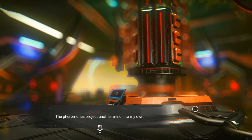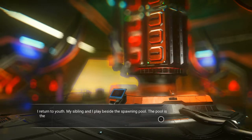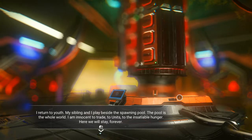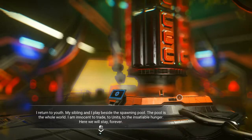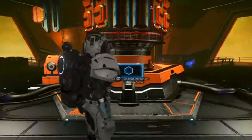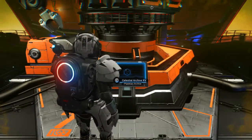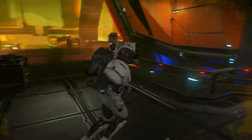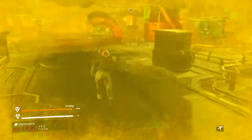What's going on here depends on the choice you made at the beginning — different choices will give you different lore content. Pheromones project another mind into my own. I return to youth and sibling play beside the spawning pool — the spawning pool is the old world. So it gives you knowledge and bits of story about the Gek, and depending on which option you select, you get something different.